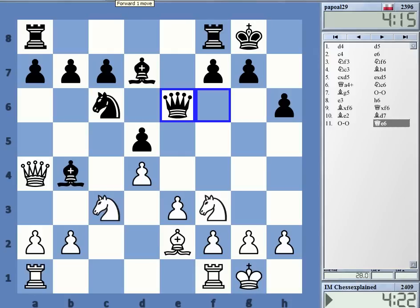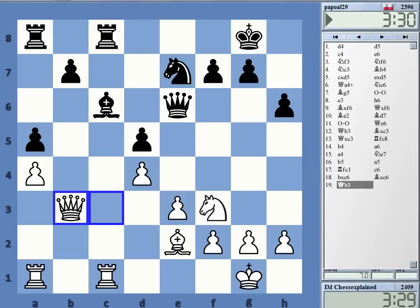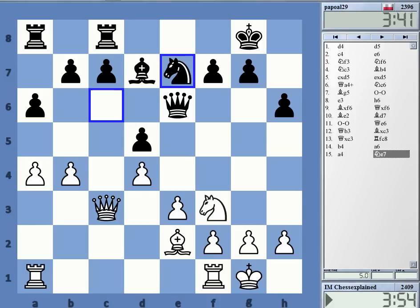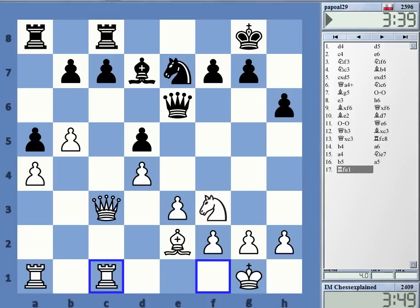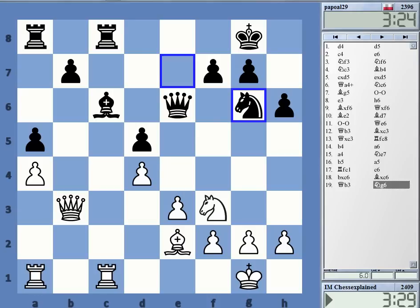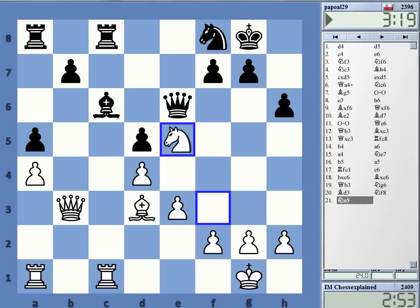He went with this strange move — takes, takes — and here I'm just a little bit better long term. It's just a matter of how he sets up against the queenside. A5 — I probably would have taken, getting stuff traded. The a-pawn is more of a liability. I decided to take, and here it's just that those pawns are weaker than my pawns. I'll take on g6.